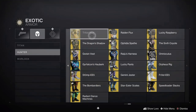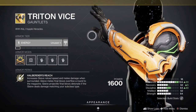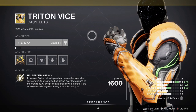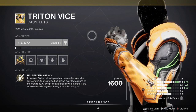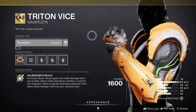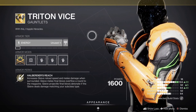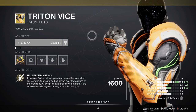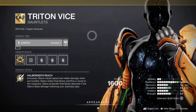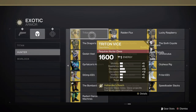Then in terms of Hunters, we have Triton Vice, which is basically the glaive exotic. It increases glaive reload speed and melee damage when surrounded. Glaive melee final blows overflow a round to the magazine. Glaive projectile final blows detonate if the glaive deals matching damage of your subclass type. Basically, like Lucky Pants just straight-up buffs hand cannons — that's what this is for glaives, now on Hunters.